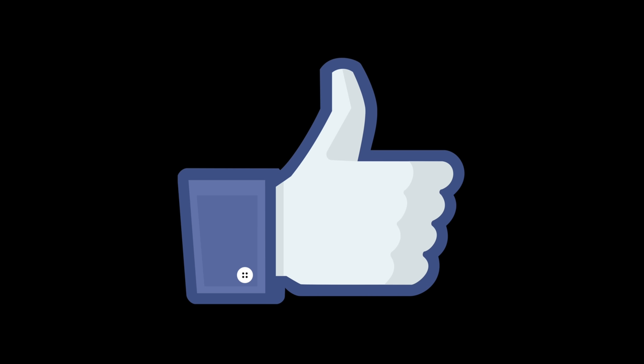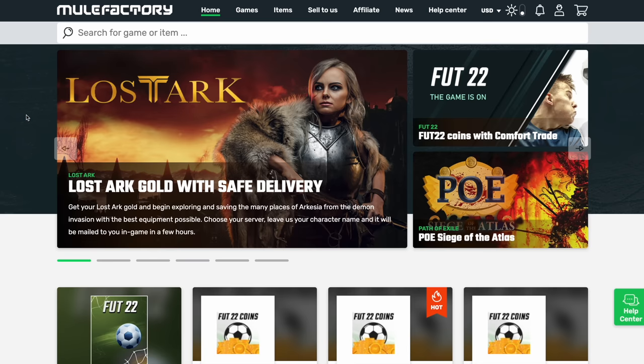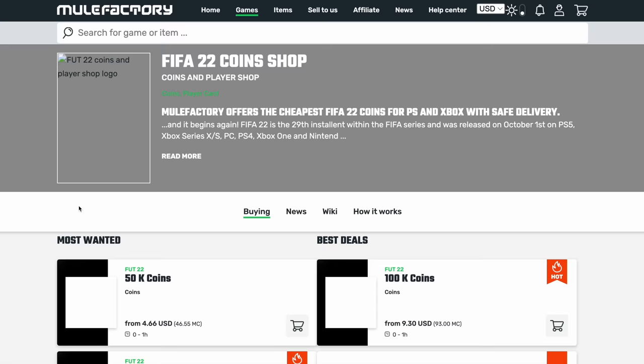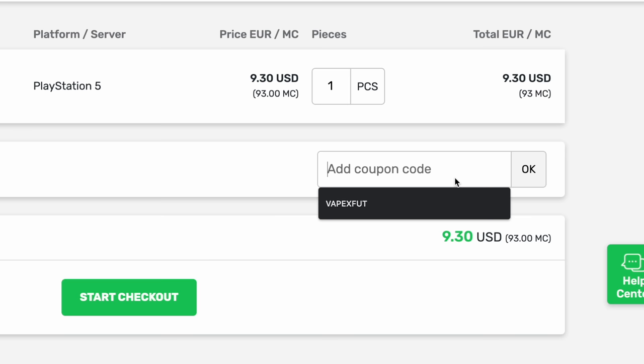If you enjoy FIFA History videos, make sure you leave a like — it always helps — and subscribe for more videos in the series. Today's video is sponsored by Mule Factory. If you want to get some FIFA coins for yourself, check out the link in the description and use my code VAPEXFOOT for a 5% discount.